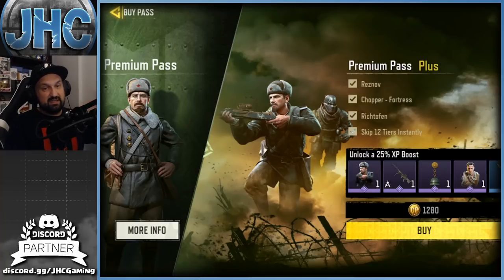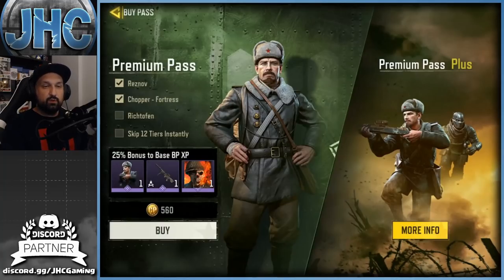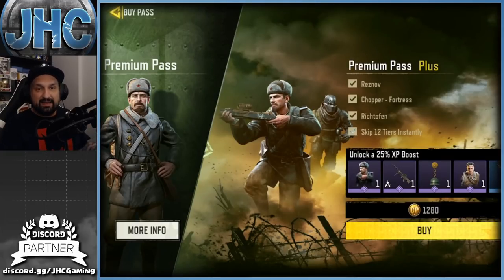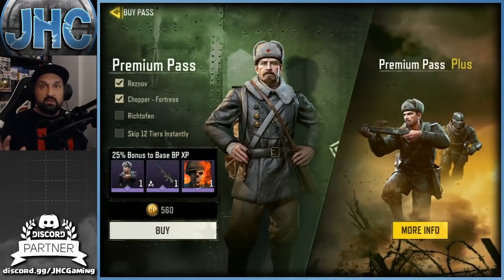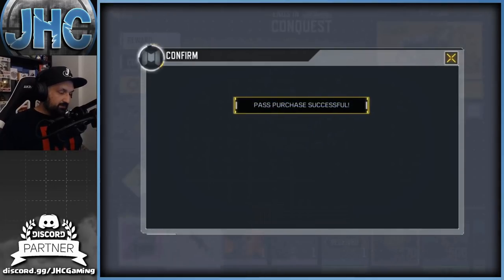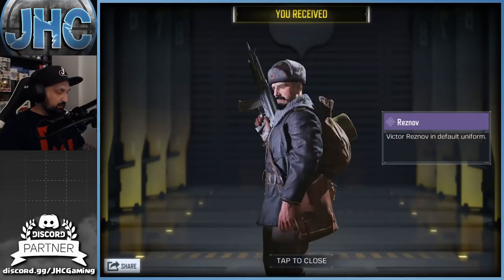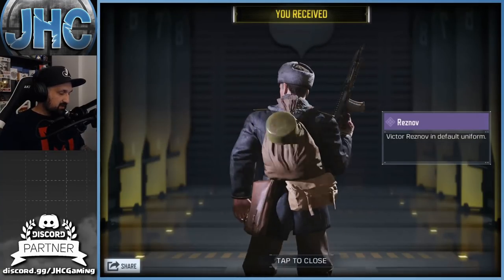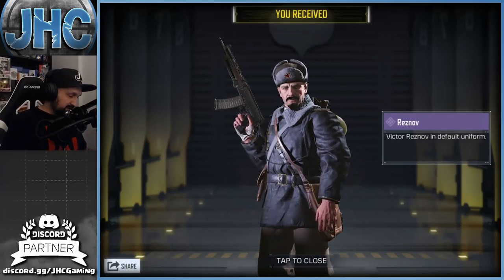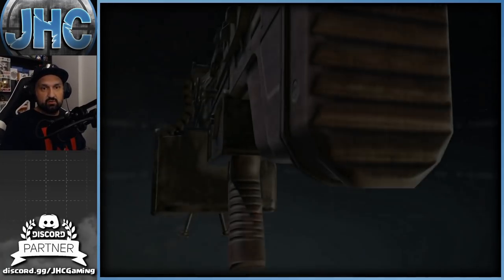With the premium plus you just skip a few tiers and advance faster. In some previous battle passes you'd get an extra frame but I don't think so here — you're gonna get Richtofen anyways just by unlocking some tiers. I always buy the cheap battle pass; if you're gonna play every day you're gonna get to the end anyway. You get Reznov at tier 1 — lots of equipment and a very nice skin, better than I thought.